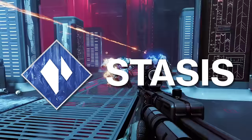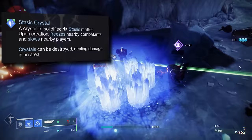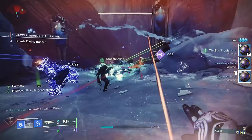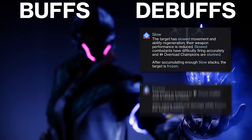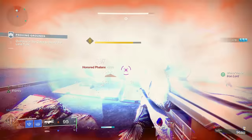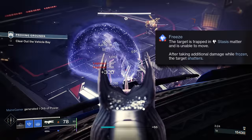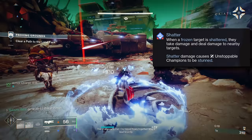Stasis is the first of two darkness based subclasses which can be a lot of fun to play. It's an ice based class that alters time for some powerful effects and it features two buffs called crystals and shards. Stasis crystals are solidified stasis energy that freeze nearby combatants, and in PvP they slow players down. When they're destroyed, all enemies nearby are damaged by the small blast radius. Stasis shards are energy pickups that grant melee energy. The three stasis debuffs are slow, freeze, and shatter. Slow makes enemies move and aim slower, and if enough slow stacks are applied to an enemy, they'll freeze. This completely immobilizes the target so they're unable to move, shoot, or perform any abilities for a short period of time. And if enough damage is applied to the frozen target, they'll shatter — an explosion of stasis energy that can damage nearby enemies.